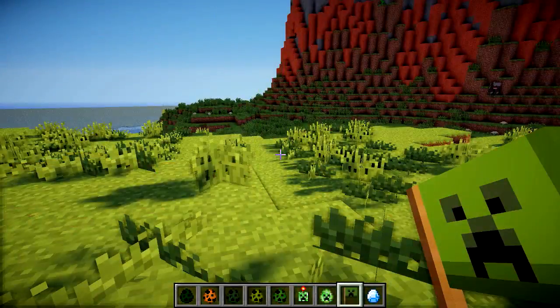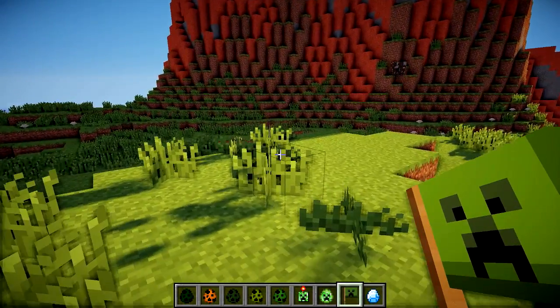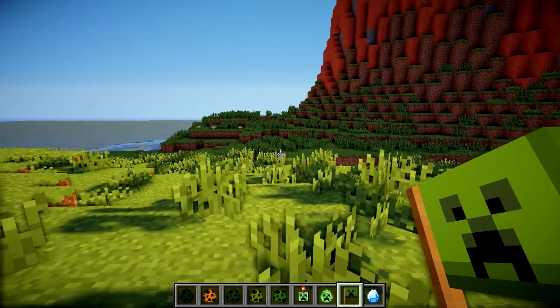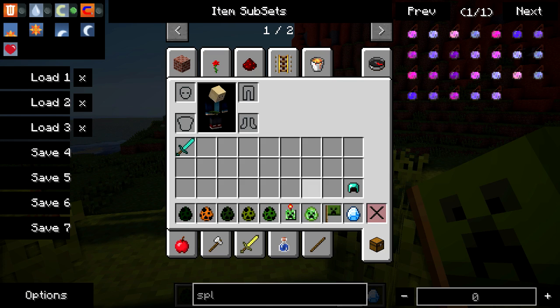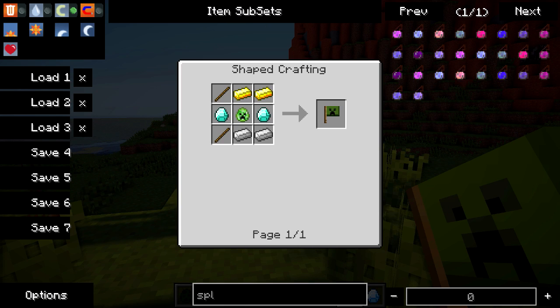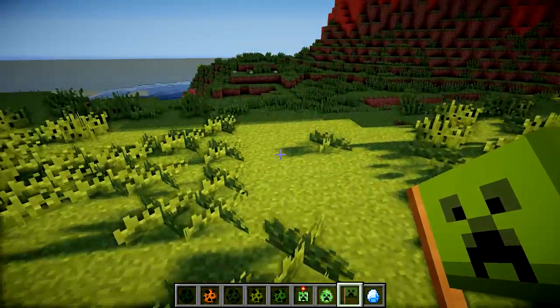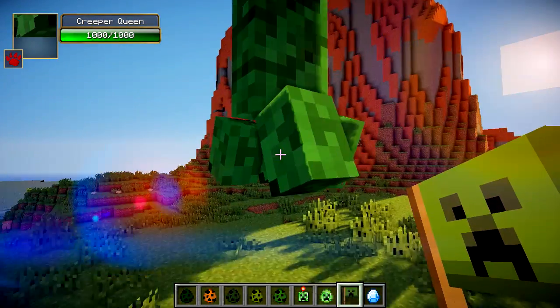Next we're going to show you the four items this mod adds, two of which you'll need to actually spawn the Creeper Queen in survival mode. To spawn her you need to craft a Creeper Emblem — that's a diamond surrounded by TNT. Then you use the Creeper Emblem to craft something called a Creeper Flag. Once you've crafted a Creeper Flag, you can spawn the Creeper Queen by right-clicking with it on the ground, and boom — you've got a massive Creeper Queen ready to be fought.